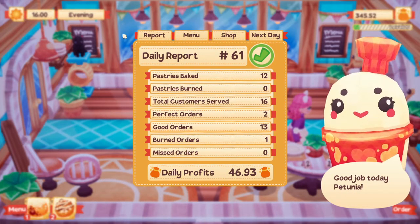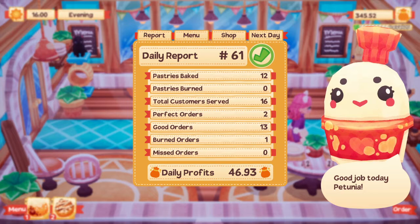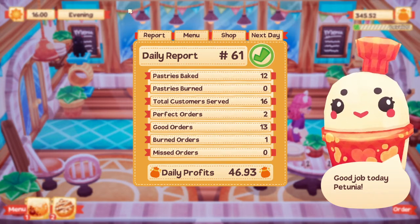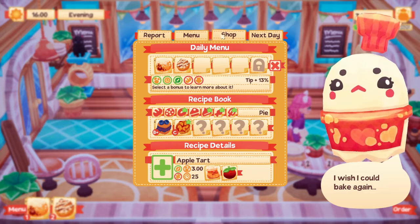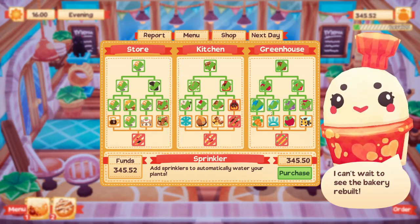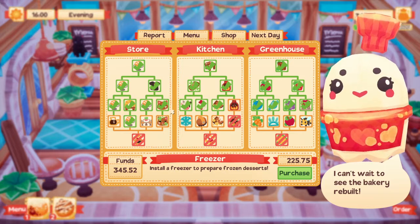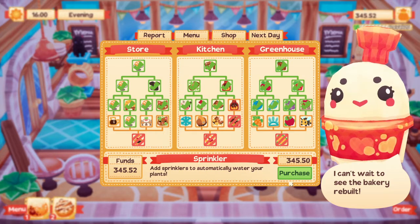Hey guys, it's PetuniaGow and we are back over in Lemon Cake! Hope you're having an awesome day. I've spent quite a few days in between trying to save up money. I want to try to buy something else — I'm really thinking of getting the sprinkler. It'll take all the money we have but it'll water our plants automatically. Or the freezer, because that will open up some more recipes, but I think I'm gonna go for the sprinkler.